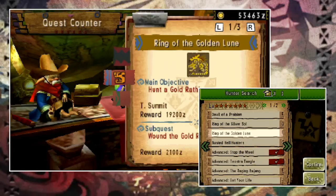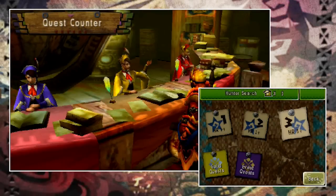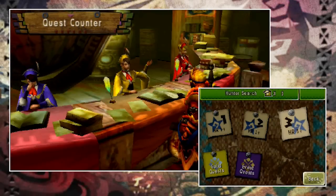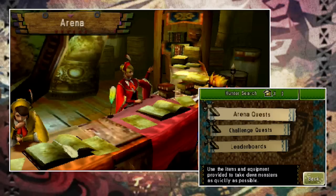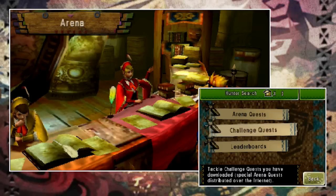To do high rank quests you first need to complete some quests with the low questatrix, who will issue you quests from HR1 through HR3. And finally to her right is the arena bambina — speak to her if you want to do arena quests, challenge quests, or check the leaderboards.